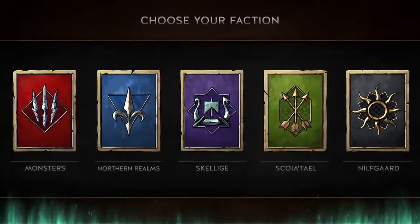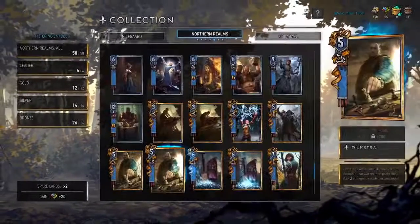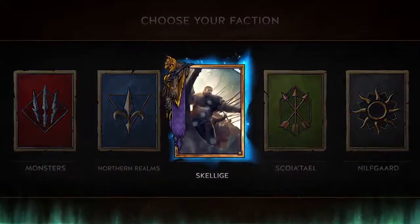Recruit your army from among five factions. Each faction features unique cards which only it can use, and thus offers a different play style and favors different tactics.